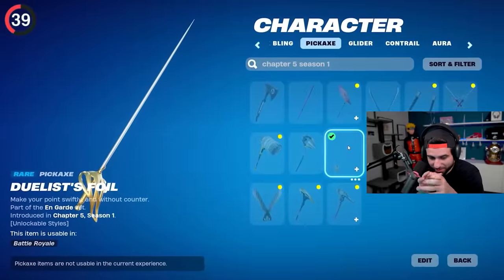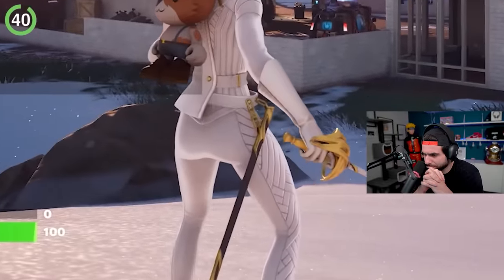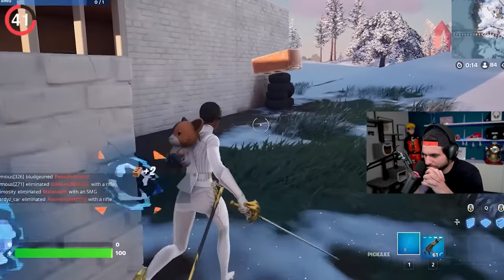There's another secret that requires you to use two cosmetics at once. If you're wearing Nisha and have her sword equipped, not only will it disappear from her belt, but it also has a unique animation that's completely accurate to real-life fencing.